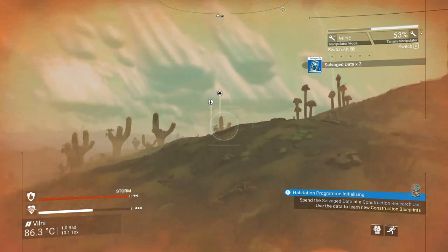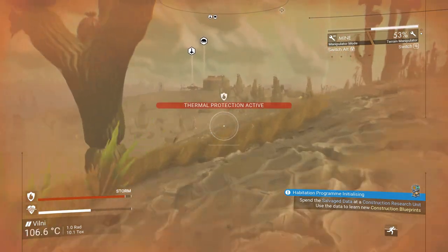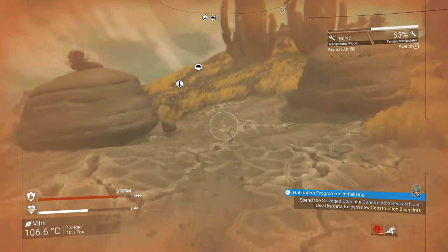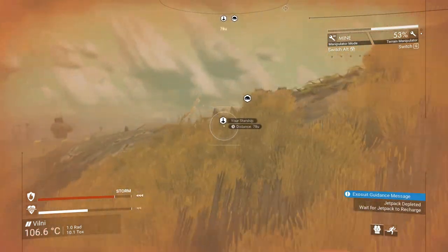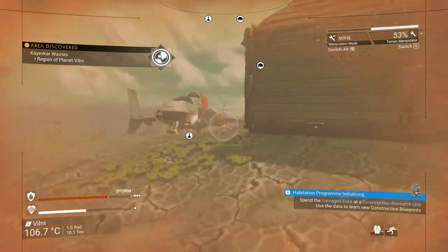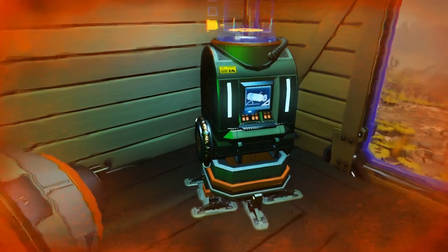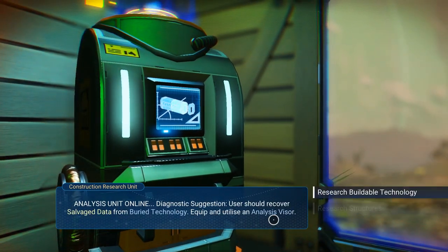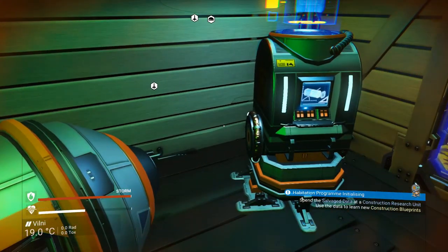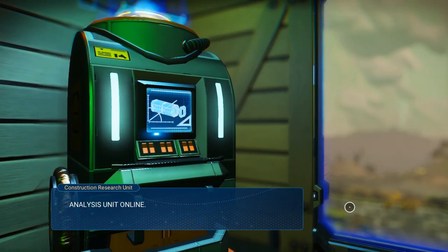There's two of them — cool. Let's head back, storm is coming in. I think I hear something running after me too, so yeah, this will be fun. Let's get back inside. Now we have two of them, so we're gonna get the teleporter right away, I think. Actually, is it telling me what I should get?